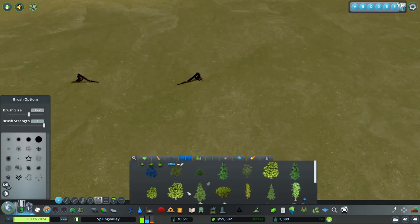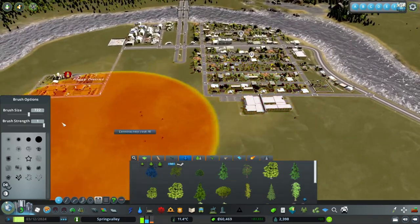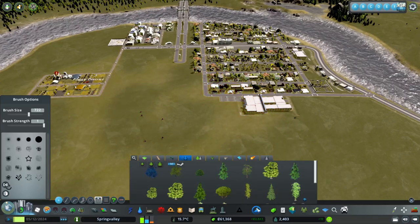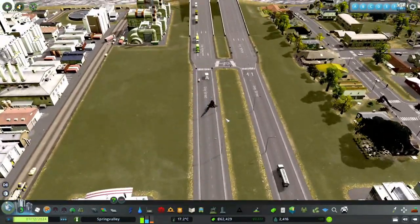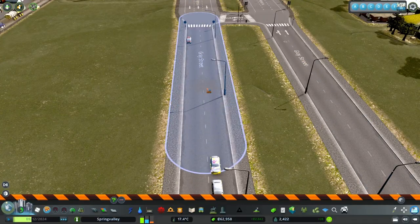As you can see, it does not delete these little branches from the trees - we'll have to do those by hand. We are going to take a look at if there's any of these branches on roads. Here we got one right here, and that is because of the anarchy too, so we're just going to delete that.